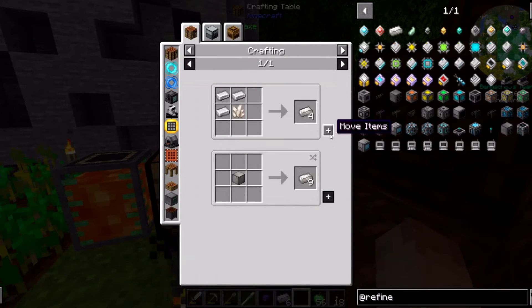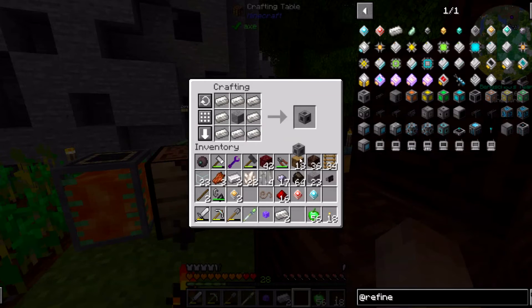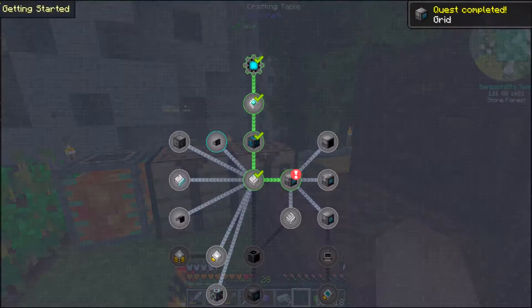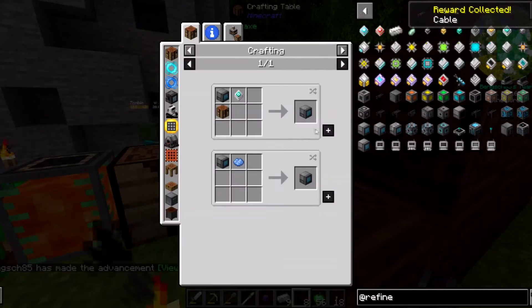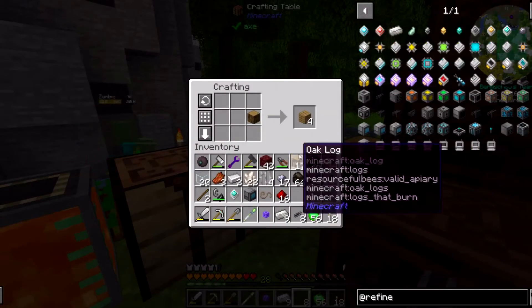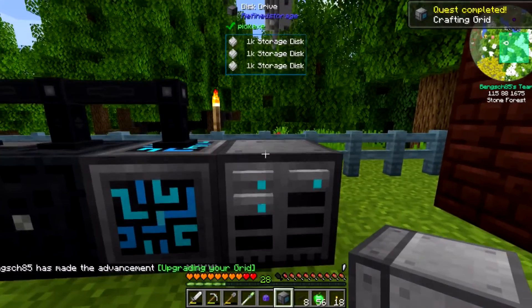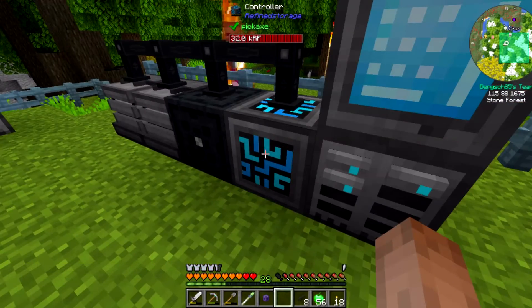Now we should have plenty. All right, so we need one of these guys. We should do this so we can have access to the crafting grid, which is the next thing I want to make. We need one of these guys and also a crafting table. We got it — yes! Crafting grid accessible! So we put this here, and now we have our inventory, our crafting grid — we have a Refined Storage network, basically.